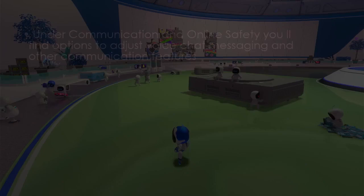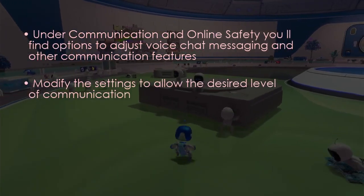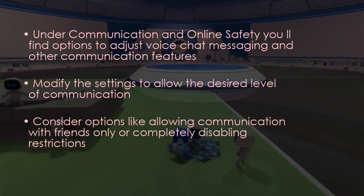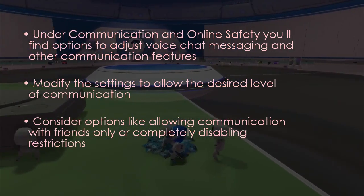Under 'Communication and Online Safety', you'll find options to adjust voice chat, messaging, and other communication features. Modify the setting to allow the desired level of communication. You can consider options like allowing communication with friends only, or completely disabling the restrictions.